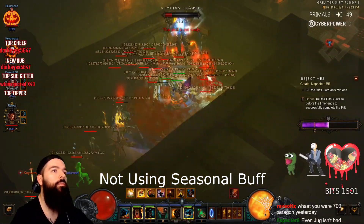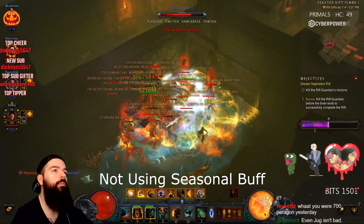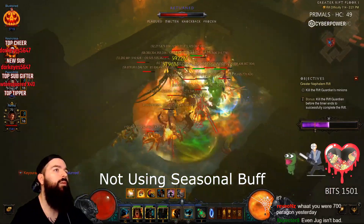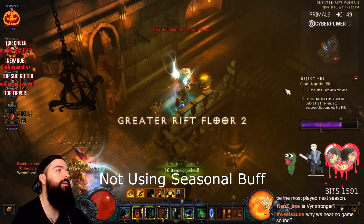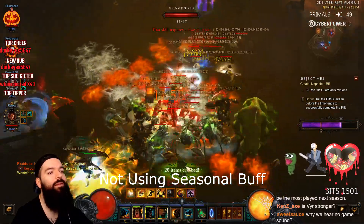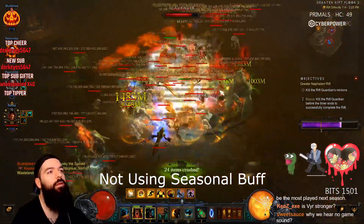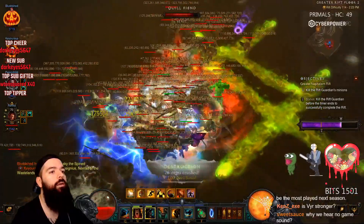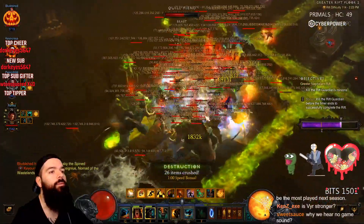At different paragon levels you might run different setups. Early game we might run this, and then at 2000 paragon we might run something else — you can strip away more survivability and increase speed or utility. I'm also going to cut to live stream footage this time since I can't do a four-player and commentate with everybody right now.